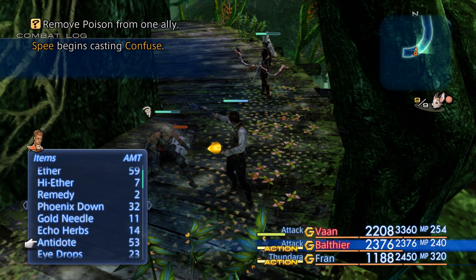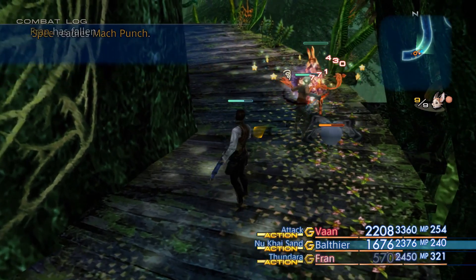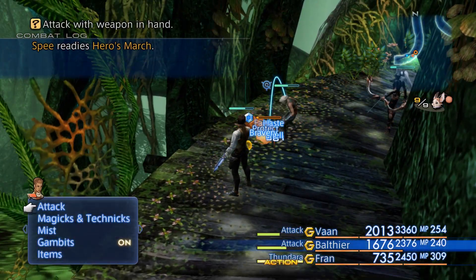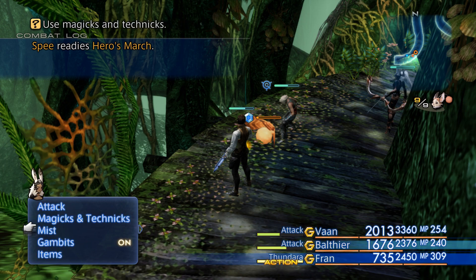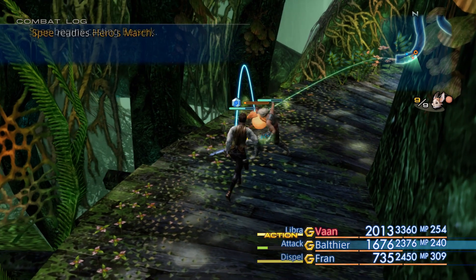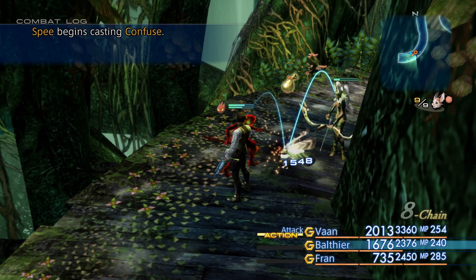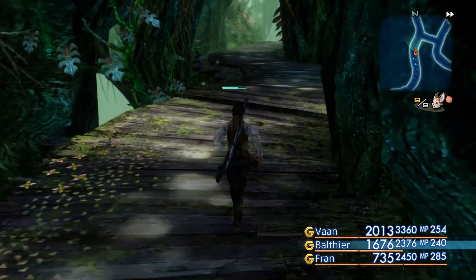And now Balthier shall return the favor, hopefully before Vaan hits him in the face. He didn't actually get slowed. It's a pretty nice combo attack rate on this ninja sword. Hero's March — we know what that does now, basically gives you every buff, which can be dispelled thankfully. I don't think you ever get access to Hero's March — it would be kind of overpowered. It's casting Berserk too, which is probably bad for my main physical attacker. And all it's worth is a piece of drab wool and an entry in our bestiary — that's really the main thing that matters.